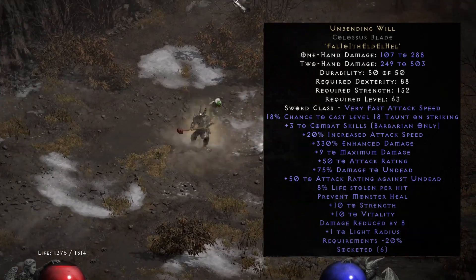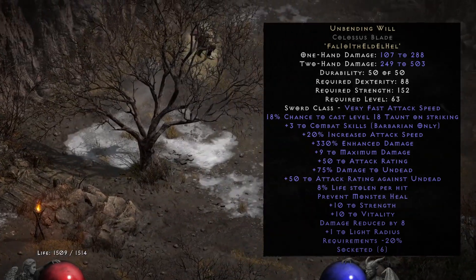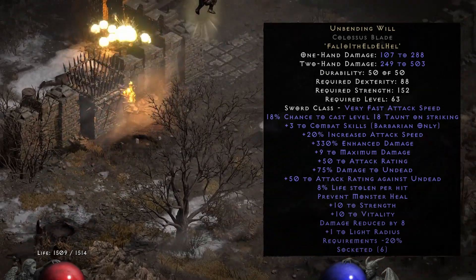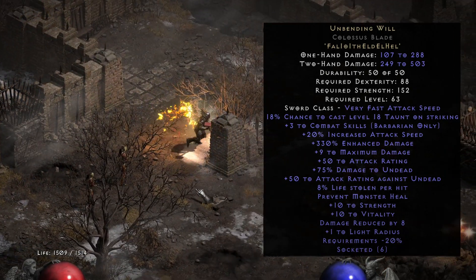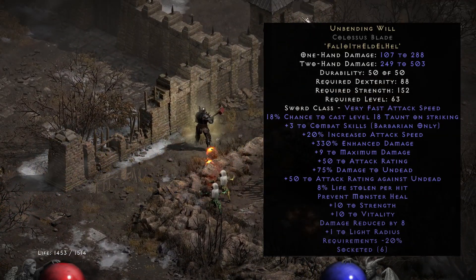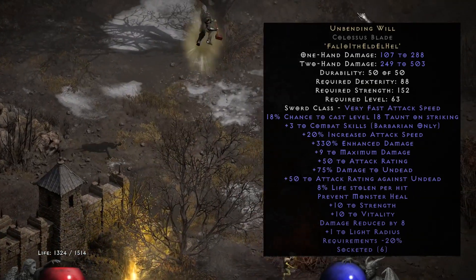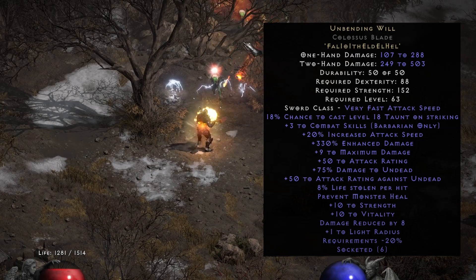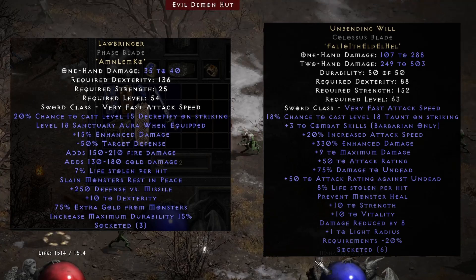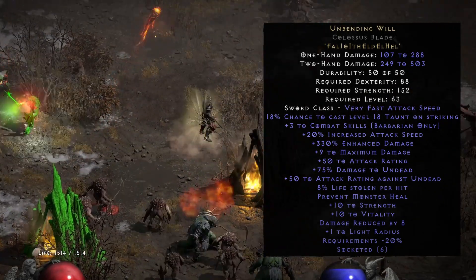The other modifiers are not that interesting. Maybe the plus 8 life steal and Prevent Monster Heal can be slightly useful. This runeword was probably made with Barbarian mercenaries in mind, but it will compete with something like Lawbringer, which adds Sanctuary Aura and a chance to cast Decrepify, which is arguably a much better choice than Taunt.